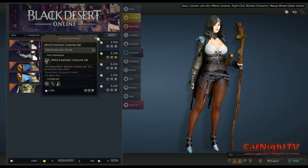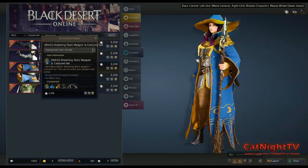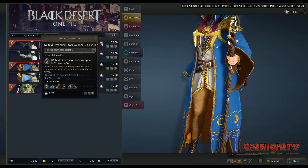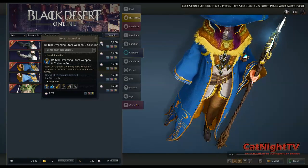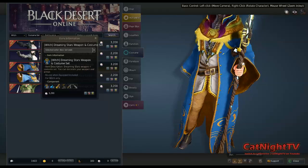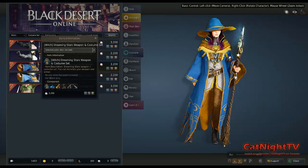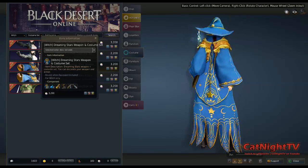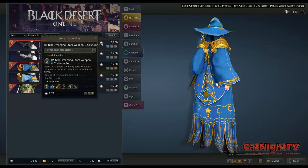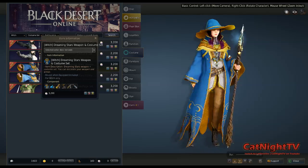The next outfit is the Dreaming Stars, and it's got a really cool staff too. You can actually see that it has an effect on it where it's kind of glowing and shimmering, and it's got a star hanging by a chain. It's got a cute lizard-y hat, with lots of detail on the back — the chain that hangs down, the little star on the hat. It's a really cute outfit.